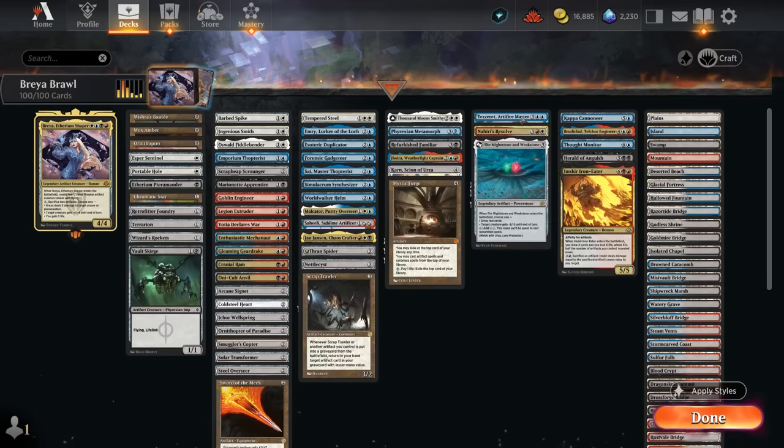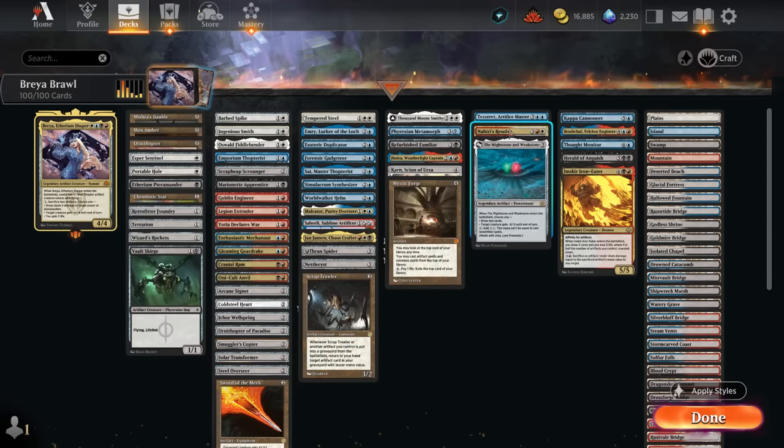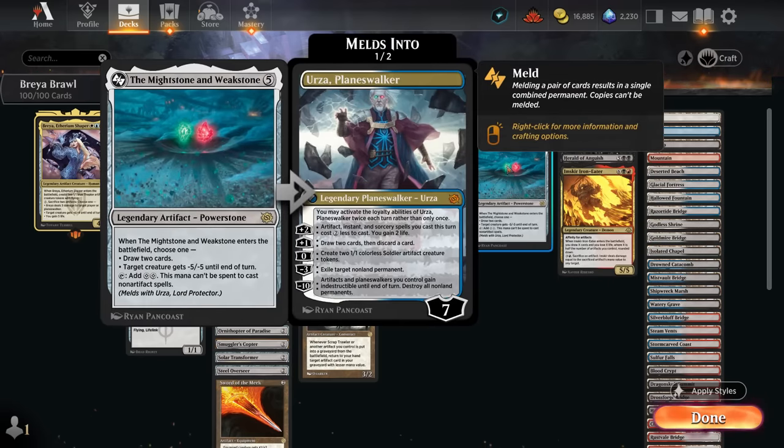At five mana, there's Tazri to make Thopter tokens or draw cards — we can draw two if we control three or more artifacts. Nahiri's Resolve is a nice way to flicker artifacts that have an enter-the-battlefield ability, playing well with Brea, essentially exiling them and bringing them back the following turn. Our creatures also get one extra power and haste, so it plays well with a bunch of smaller tokens. Mightstone and Weakstone can maybe take out a creature or draw extra cards when it enters, while still making mana for artifacts.